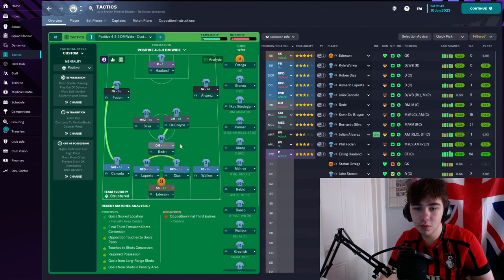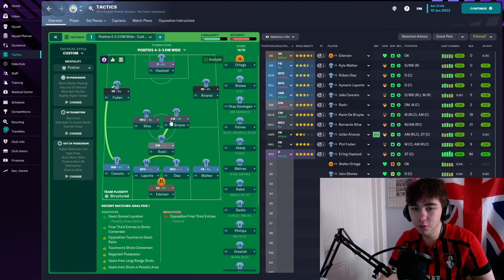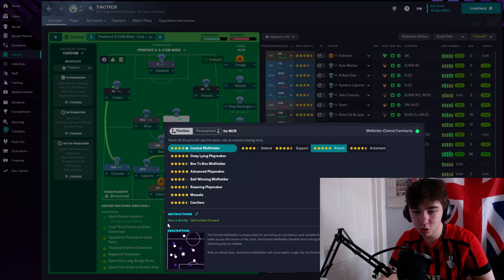In front of them they've got a defensive midfielder on defend. In front of him we've got two centre mids — one a Mezzala on support and one a centre mid on attack. Both of these are told to pass it shorter.